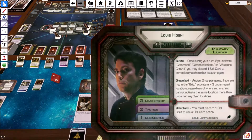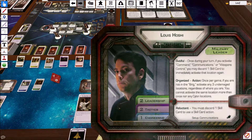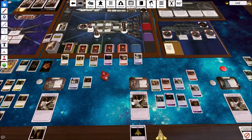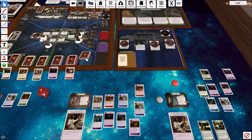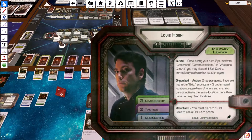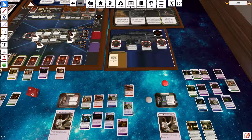Next turn goes to Louis. He does still have his once-per-game ability, and so does Chief. Let's draw our cards first — I need to shuffle the engineering deck again. He's currently in the brig, so his options are actually kind of limited. He draws tactics one, a two, and two leadership. We got an XO, so that's good.